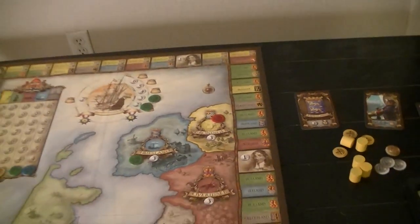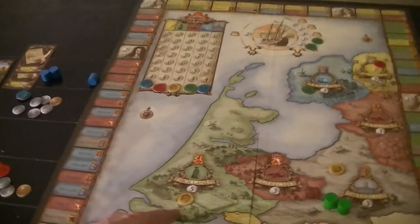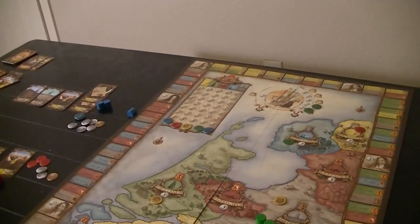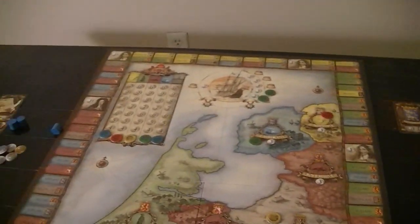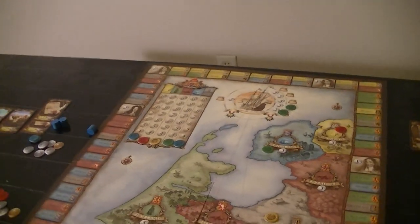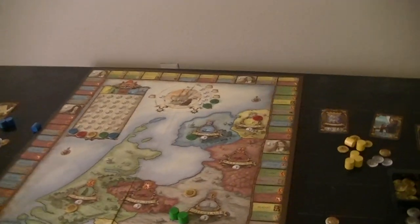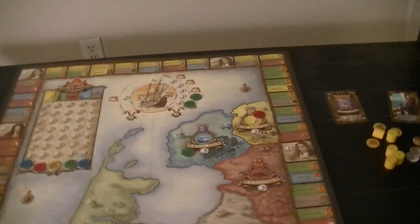Worse comes to worse, I can bid on something. Maybe the green land thing is an interesting way to generate money just because there are people at this point who want those tokens. I'll hand it off to yellow.